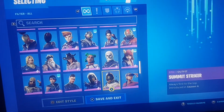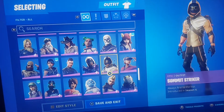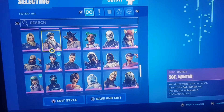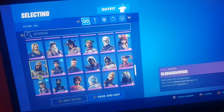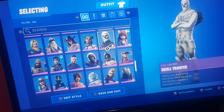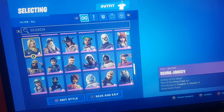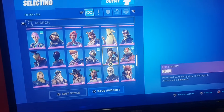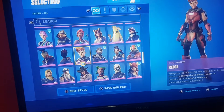Sunstrider, Sub Striker, Stratus, Squad Leader, Sparkle Supreme, Sledgehammer, Sky Stalker, Trooper, Sona, Sidefinder, Sergeant Winter, Scooter Jonesy, Rustle Wall, Rok, Rogue Agent, Reese, Red Line, Head Strike.